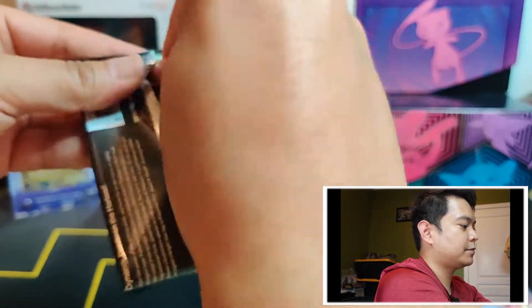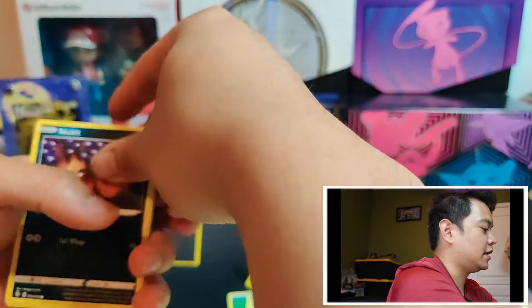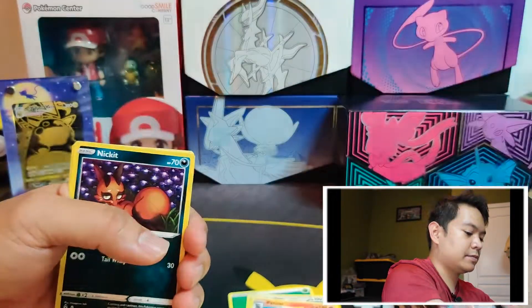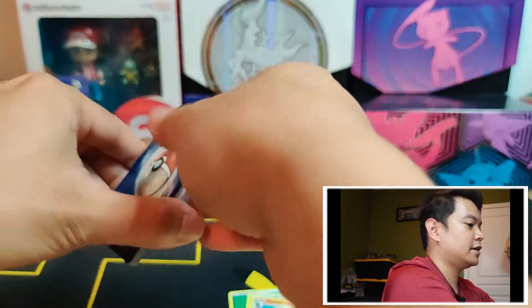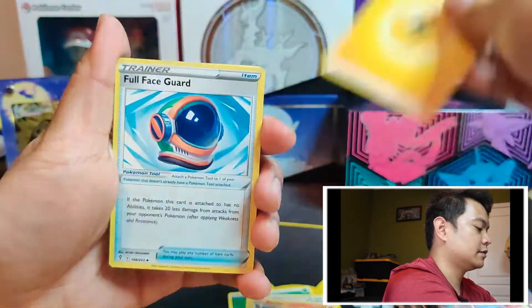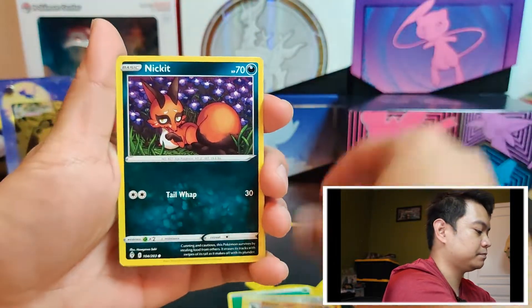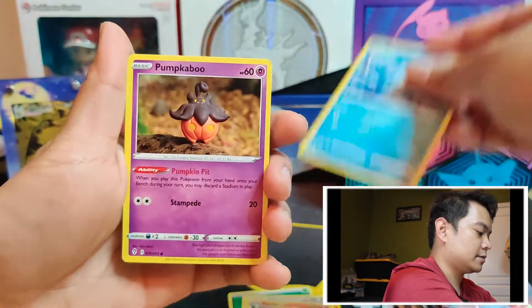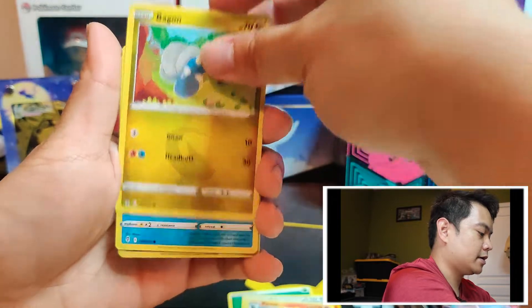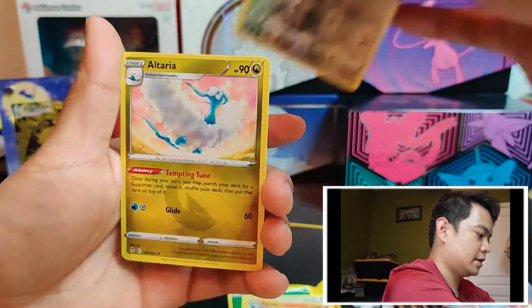We're going to breeze through a lot of these packs. We're comparing the hits between an Evolving Skies Elite Trainer Box and a Brilliant Stars Elite Trainer Box to see which one comes out on top. We got a Pumpkaboo, Bagon, Luvdisc, Reverse Lillipup, and an Altaria.